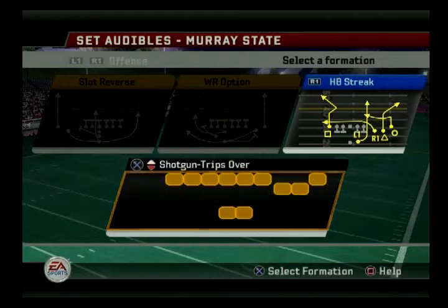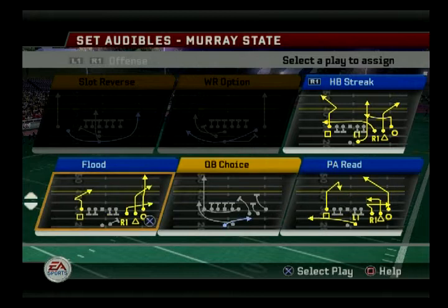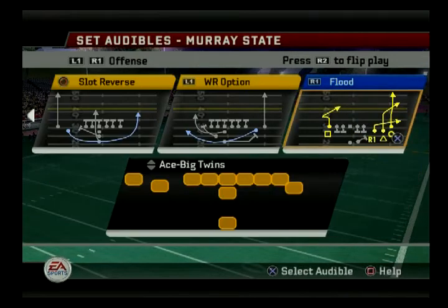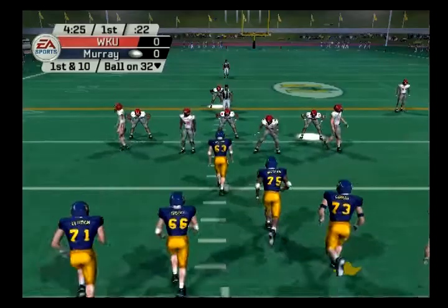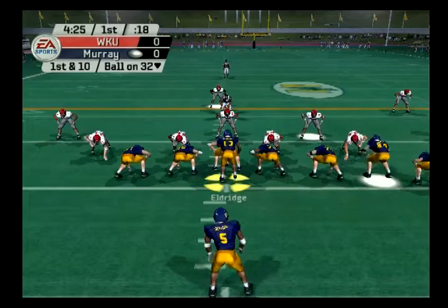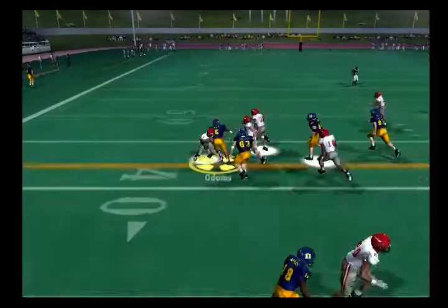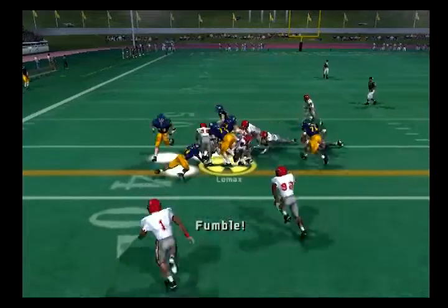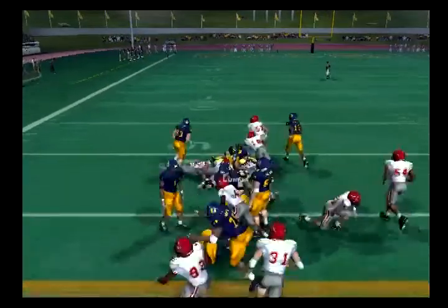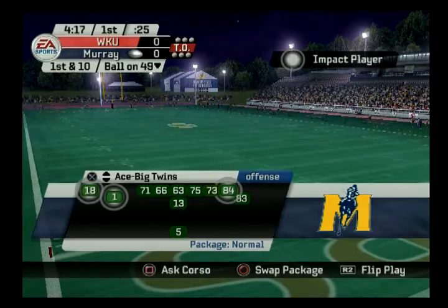Here's the wide receiver option out of wide trips. Halfback Streak — I should have gone with something else there. Let me fix that to Flood — that's a better man beater. They're going zone. Not a whole lot of shifting. I had a fumble out of the game but we get a first down somehow. Not what you want to see with a fumble on the first play, but let's go.